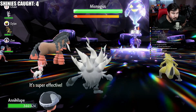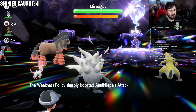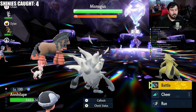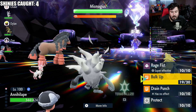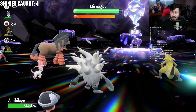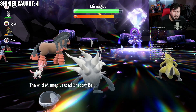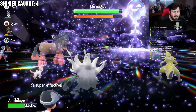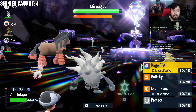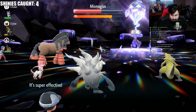Mismagius is going to hit us with Psychic — this is why you have Weakness Policy. Weakness Policy is going to activate and you're immediately going to get an attack boost. Check where you're at right now — boom, you're immediately at plus three. Go ahead and do Bulk Up one more time, because why not? We got time. Odds are you're probably going to end up with Icy Wind or Scary Face at some point, which is going to activate Defiant — boosting your attack and giving you another stage up for Rage Fist. So we're at plus three, we do Rage Fist, it hits, it one-shots Mismagius. Real simple.